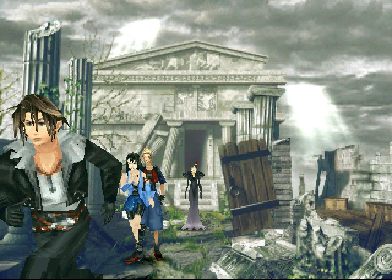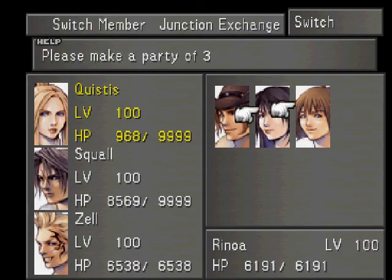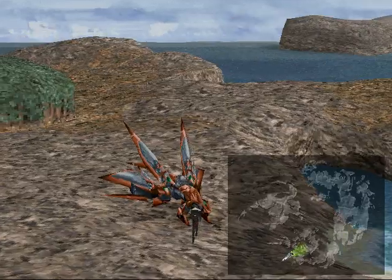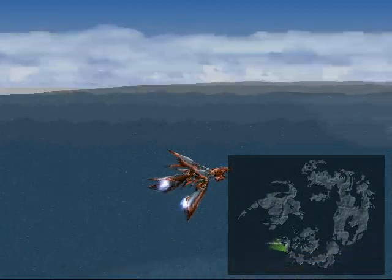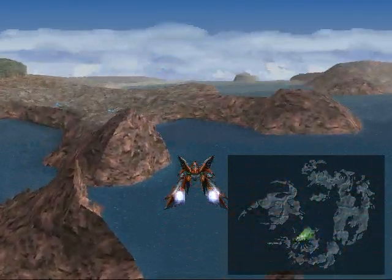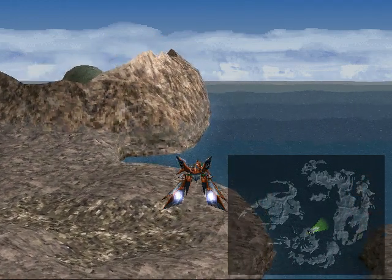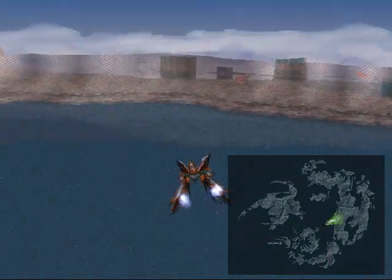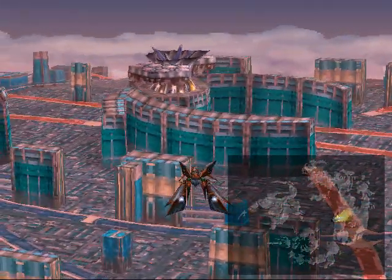And now they force us to have Squall, Rinoa, and Zell. So instead of dealing with that, I'm just gonna switch party members. There we go. Sad thing is my secondary characters are my strongest ones because I was grinding with them late in the game, which makes me a little sad. Let's get the S-Star by the end of this video. It feels good to be able to get started with the plot again. The only thing I really needed to do was get everyone up to level 100 — while I didn't do that, I have it at 88 or something. Let's stop right here, and I'll see you guys next time. Bye everybody!